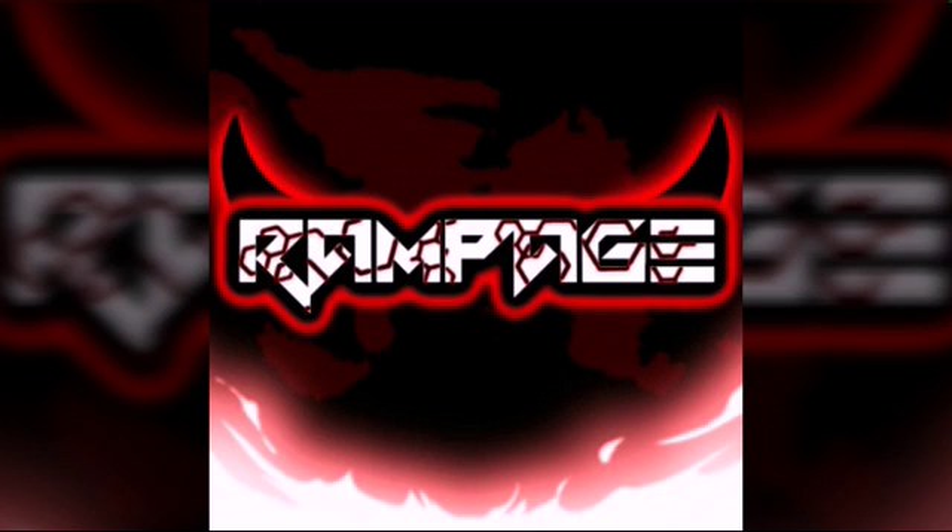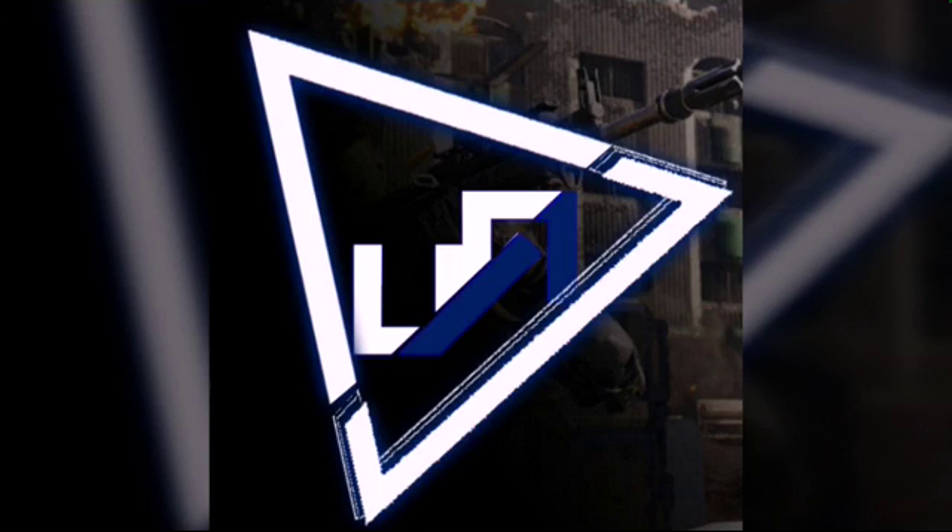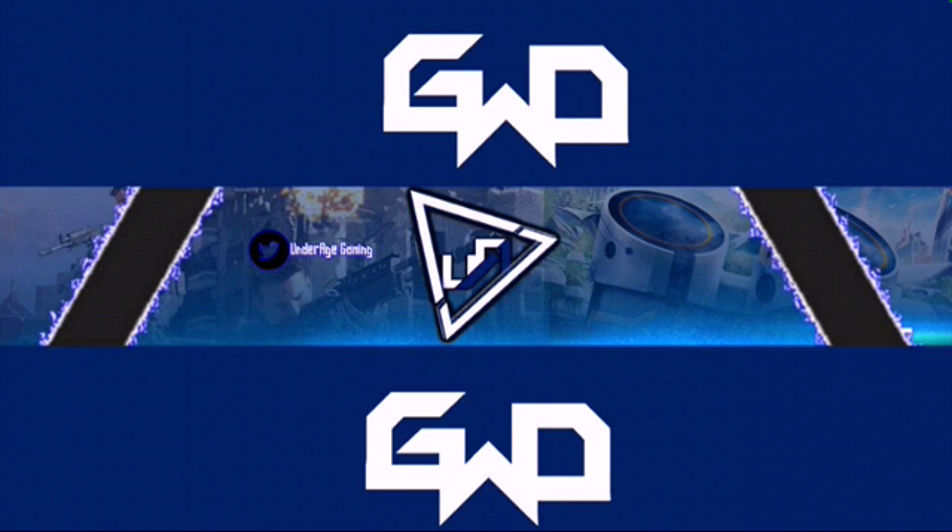I think you guys have seen my logo before. Here we have Rampage — I made him a little thing with little horns on it, looks pretty cool. And here's the banner, which looks pretty good — I think it's one of the first really good banners I've actually made, except for mine, which is pretty good. Here we have UA — Under Age, I think — looks like a Call of Duty team, a pretty simple banner, pretty cool, and a simple banner for them as well.